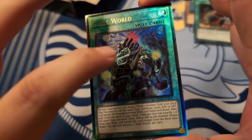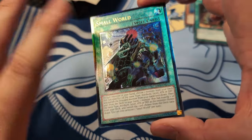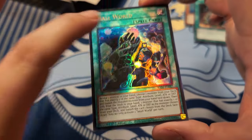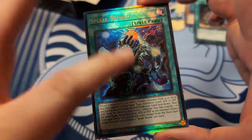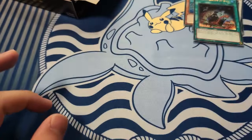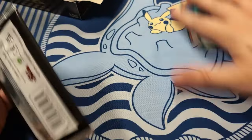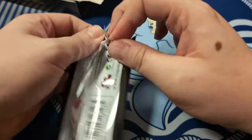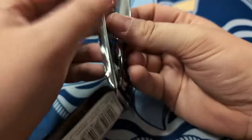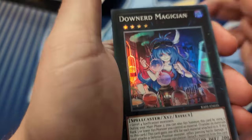Look at that laser beam - whatever you call the beam coming out of it, it's kind of cool, and then it goes down into the cape. We move. Oh god, Small Worlds. At least I have a Small World to place it in. Did you cut Small World yet? No, he's still playing it.